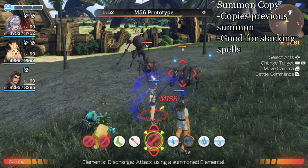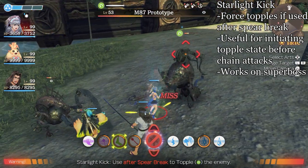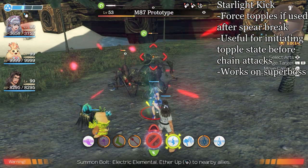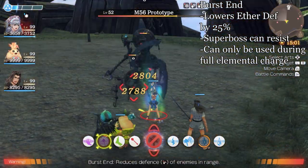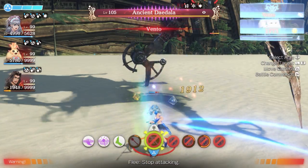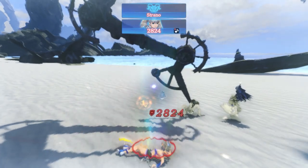useful for stacking spells up quickly. Spear Break is a physical attack that sets up for Starlight Kick. Starlight Kick is a force topple when used right after Spear Break. When used in conjunction with each other, this is a deadly combo. Burst End is a spell that lowers the enemy's Aether Defense, extremely good for Aether based teams. These are the arts that I use generally when bossing. She has other great arts such as Summon Flare or Mind Blast, but they are generally used when farming a mob of enemies.